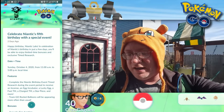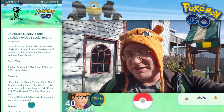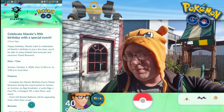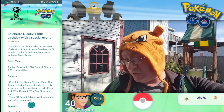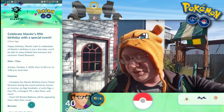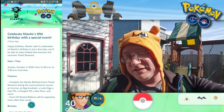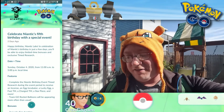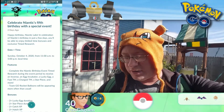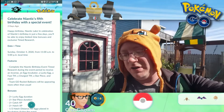In celebration of Niantic's birthday in just a few days, you'll be able to enjoy limited time bonuses and exclusive timed research. So today, from 11 a.m. to 5 p.m. — I've almost lost half the time. Features: complete the Niantic birthday event timed research during the event period to receive an incense, an egg incubator, a lucky egg, a fast TM, a charged TM, a star piece, and more. Team Go Rocket balloons will be appearing more often than usual.